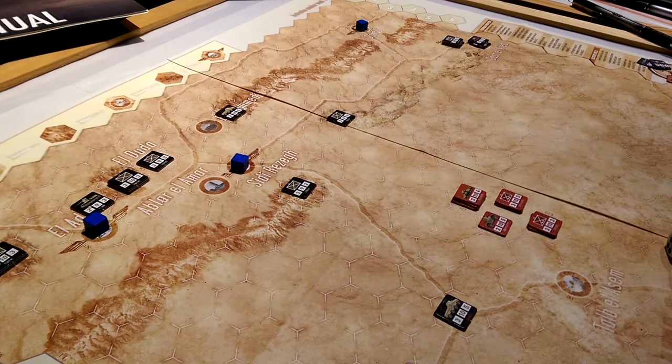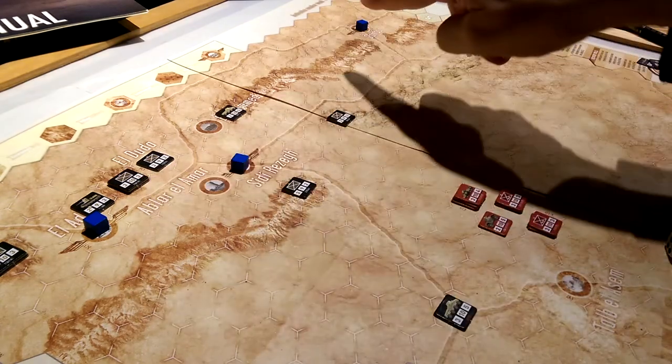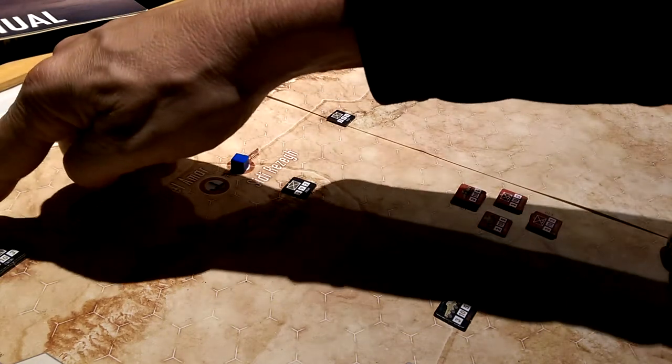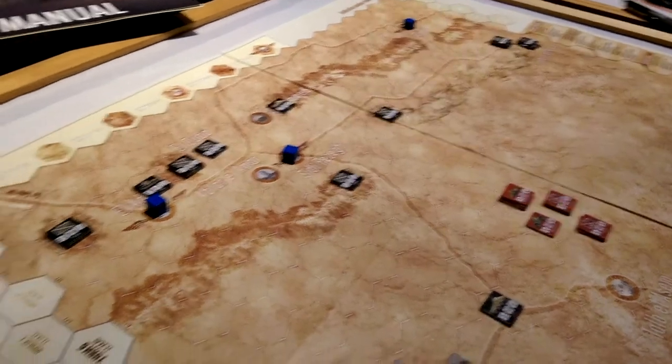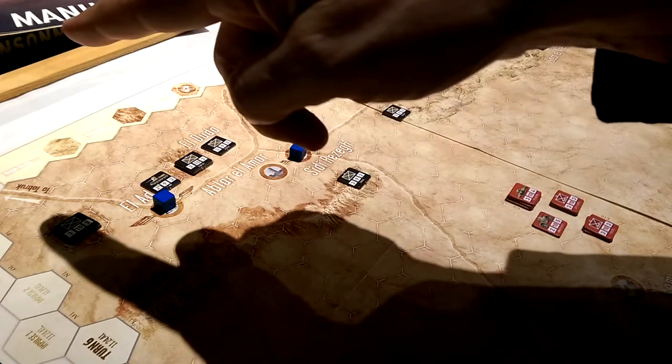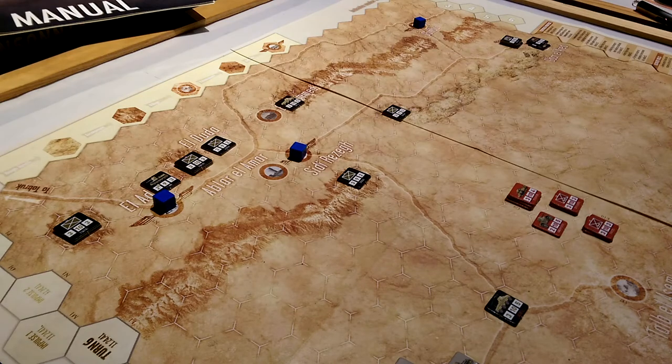Let's look at the tactical situation. There are three blocks on the board. There are three key areas that we need to hold in terms of victory points for the Germans, and we don't like letting the British get off the map on the edge right there. Getting a little bit of lag on my phone.